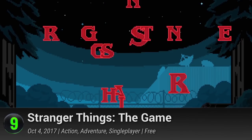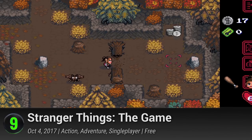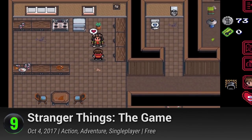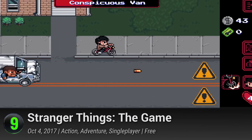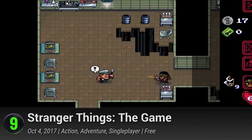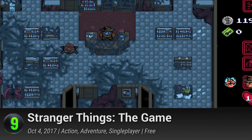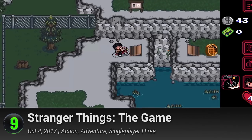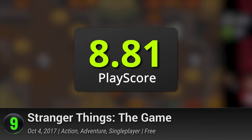9. Stranger Things: The Game. Released as a tie-in to the Netflix show's second season, Stranger Things embraces the 80s with its pixel-perfect adventure. Looking straight out of an SNES, visit the quaint town of Hawkins and go on a curiosity voyage along with the show's ragtag main characters. Despite its free-to-play nature, Stranger Things The Game is deep, polished and thoroughly enjoyable. It has a PlayScore of 8.81.